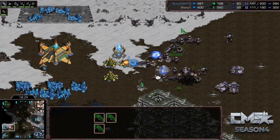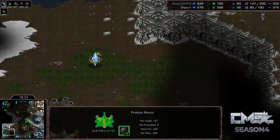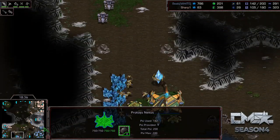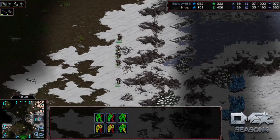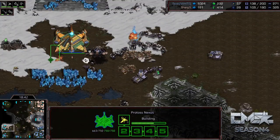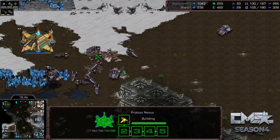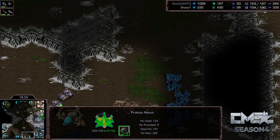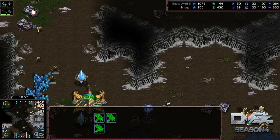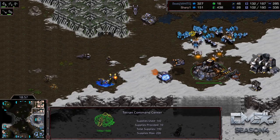Sharp continues attacking — going into the sixth base, with the fifth base there as well. He sends a couple Tanks down. Sharp is the master of multitasking right now, doing a fantastic job dealing huge amounts of damage to Best. He's going to take out this base and this base as well — Sharp's counter-attacks at this point are going to kill four different Nexuses, which is huge. But is he going to have enough to finish this off?